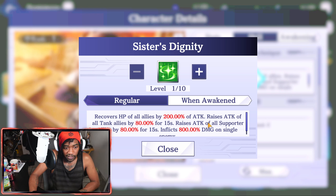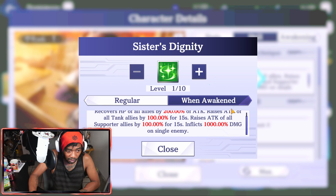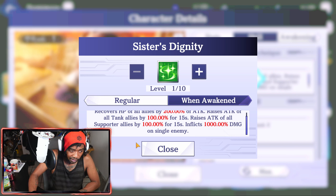Hidden Technique: Sister's Dignity — recovers HP of all allies by 200% of attack, raises attack of all tank allies by 80 for 15 seconds, raises attack of all supporter allies by 80 for 15 seconds, and inflicts 800 damage on a single enemy. On awakening, you get decent modifiers — both of these go up to 100, and the damage boosts up to 1000 instead of 800. Not bad.